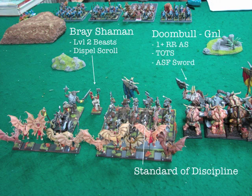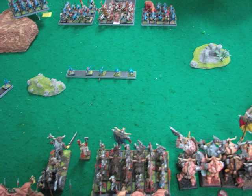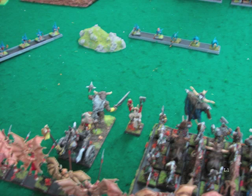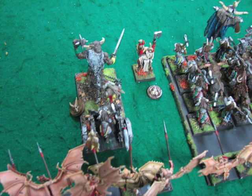The Shaman was supposed to go in the Bestigor unit, but when I was putting characters in units before rolling for Dawn Attack I forgot to put him in. At the end I just felt it would be cheesy retroactively putting him in a unit, so I just put him near the unit. He also put his Scouting Chameleon Skinks down to shoot at my character. I also have a unit of Gore with a character that's ambushing, so I'll talk more about that later.